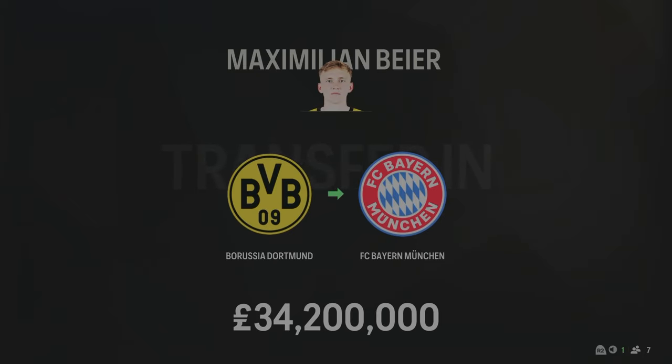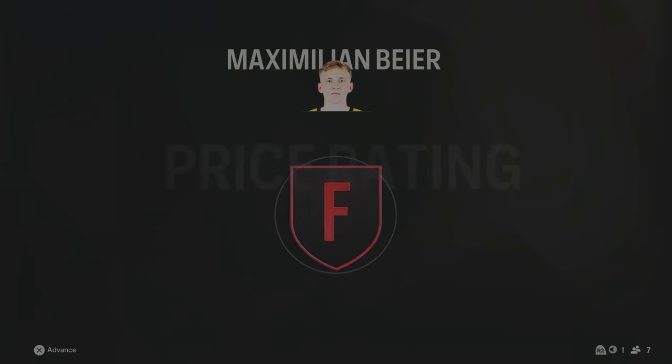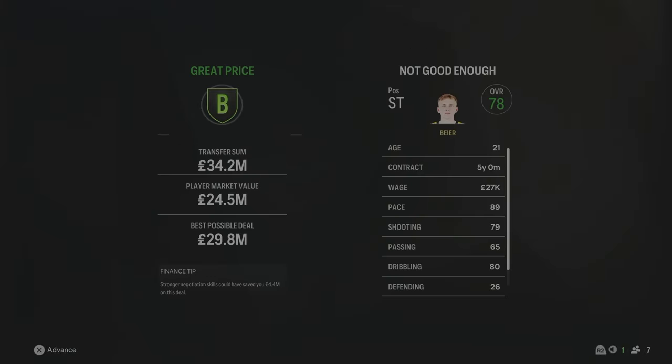Maximilian Bayer has come in for £34.2 million from Dortmund. He will be our new striker, 21 years of age, 78 overall, 89 pace. I'm really looking forward to using him — he's going to be the number nine for us this season. We're going to try and see what he can provide, hopefully a lot of goals. He's got a lot of good players around him, so I'm really sure he'll do well.